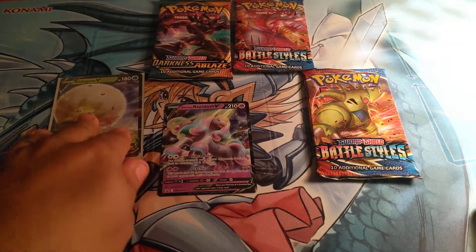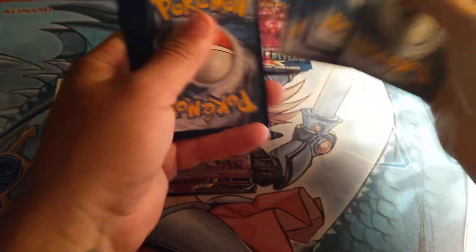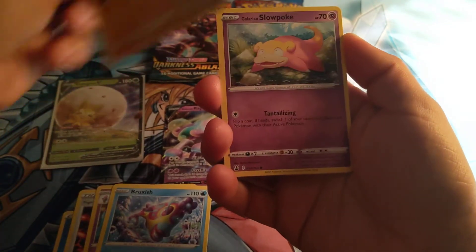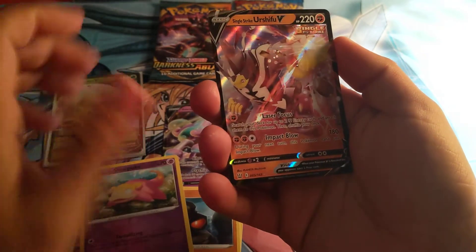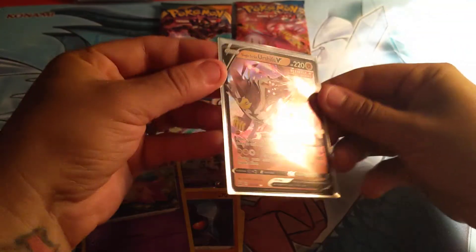All right, let's go with the Battle Styles pack. We'll start off with the Water scroll of scorn, Grumpig, Bruxish, Timber, Galarian Slowpoke, Corphish, Salandit, Rolycoly — Slowpoke reverse — and Single Strike Urshifu Full Art. Wow, two for two right now! Let's get a sleeve for that one. That is a nice card.